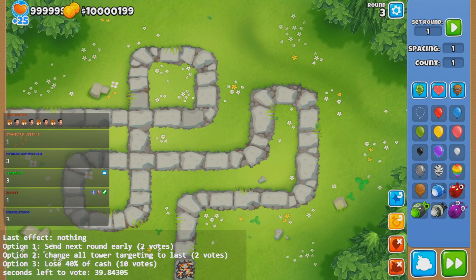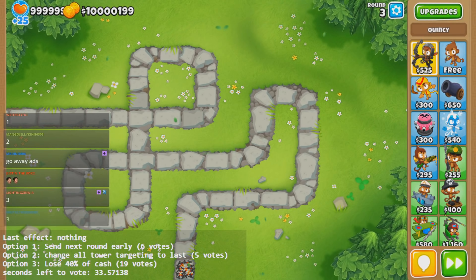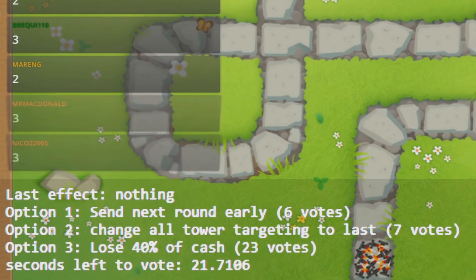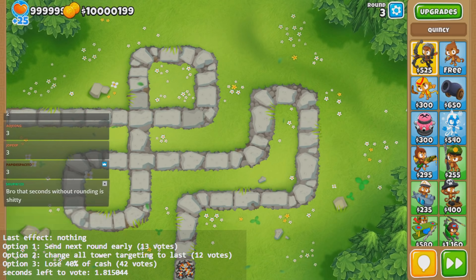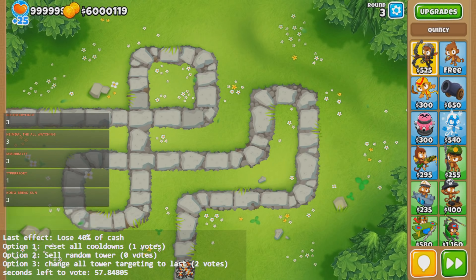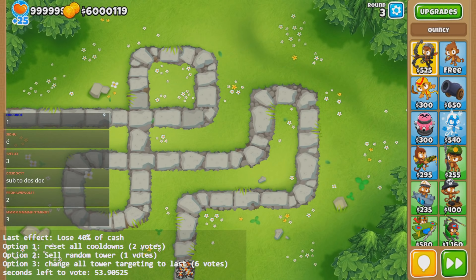So let's just try it out right now as a test. By the way, it's 60 in-game seconds, so if I fast forward, it goes a little bit faster. So it looks like Option 3 is winning. Once I hit 0, we'll lose 40% of our cash. 3, 2, 1. There we go — down to 6 million Sandbox, just like that.